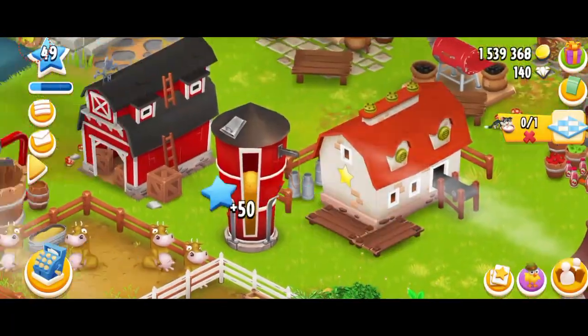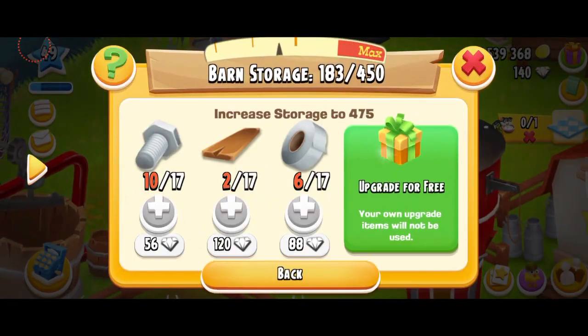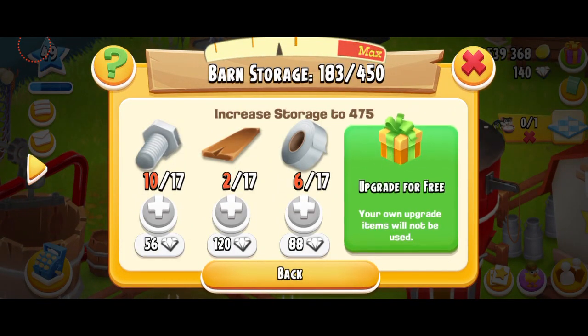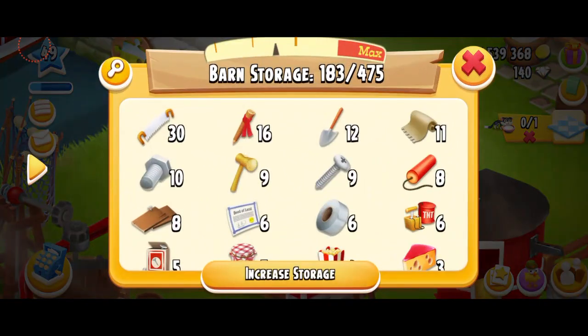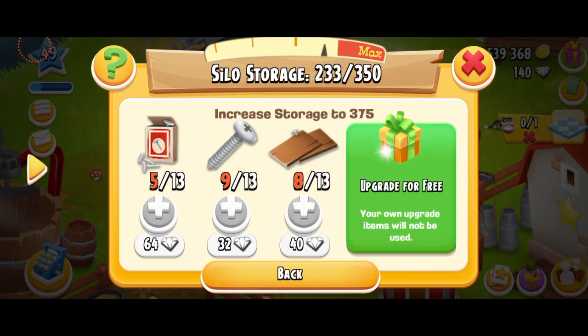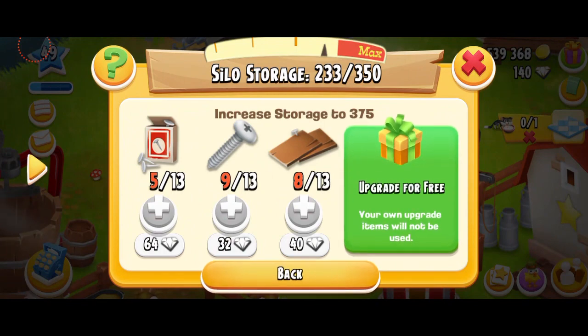Let's pop the balloon. Here's my barn and here's my silo. Look at this. I was completely shocked. I think obviously this has to be from the boost that the game gave me a few weeks ago. It says your upgrade items will not be used — upgrade for free. It's going to go from 450 to 475. Let's do that. Oh my god, that was really cool, that was incredible. And it's going to do the same with the silo — from 350 to 375.